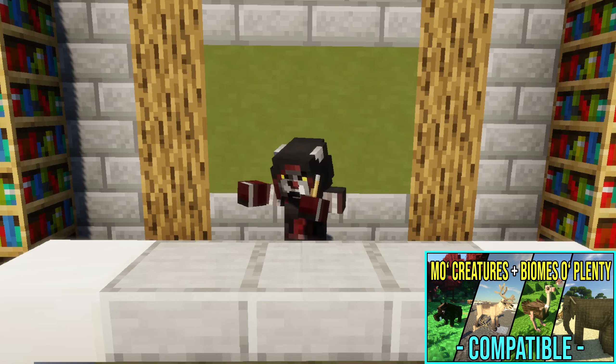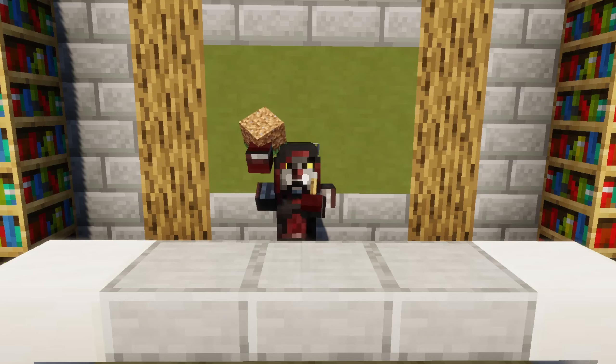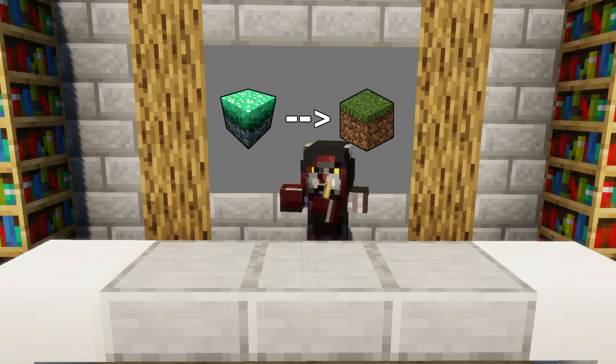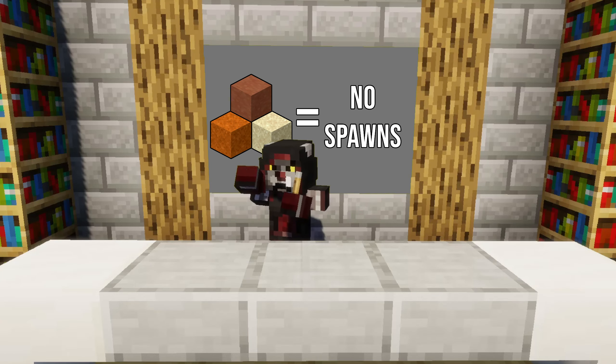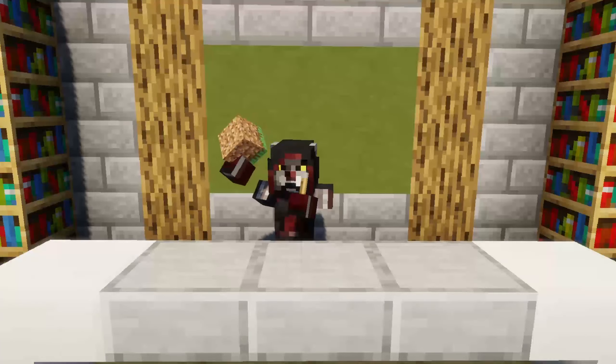If you have seen my video on Mo' Creatures and Biomes O' Plenty, you know there's a way to replace modded grass with vanilla grass using World Gen Block Replacer. I've used the same method here. It works great in most biomes, but I didn't get any spawns in desert or mesa biomes. The solution was to get some grass blocks spawning in these biomes.